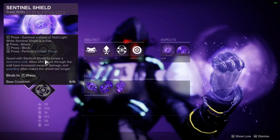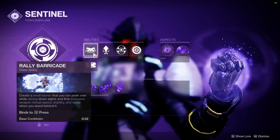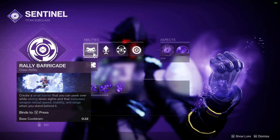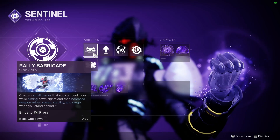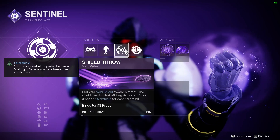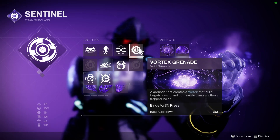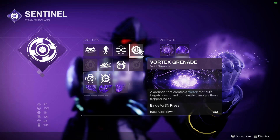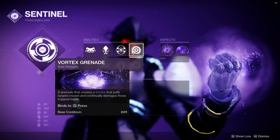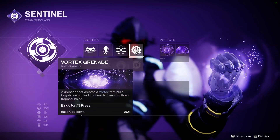I could also give my allies a 40% damage buff if I wanted to since Sentinel Shield gives 40% whereas Ward of Dawn is 25%. I'm using Radiant Barricade because it's the fastest cooldown, which is going to be a lot easier to maintain and keep good uptime with Heart for my abilities. Then I'm using Shield Throw because it is an instant cast melee, which is perfect for Heart. And then I'm using Vortex Grenades because they just got rebuffed back up to their original state — they do lots of damage, pull enemies in, and are one of the highest damaging grenades. The grenades are going to be very useful for this build.